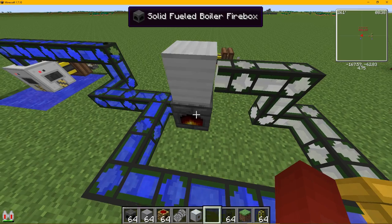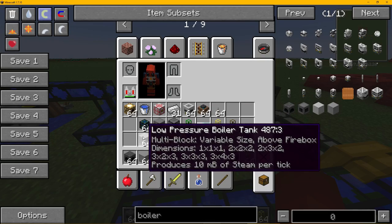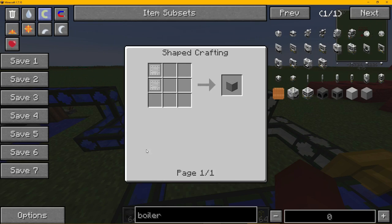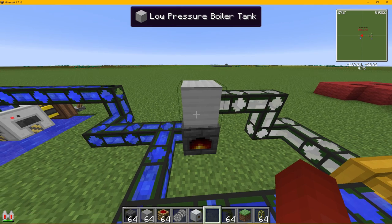There is also a low pressure boiler tank and a high pressure boiler tank. The recipe for low pressure uses iron plates which is easier to make than steel plates, so low pressure is cheaper, but I believe it is much more beneficial to have high pressure.